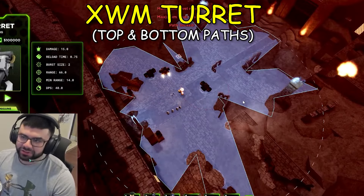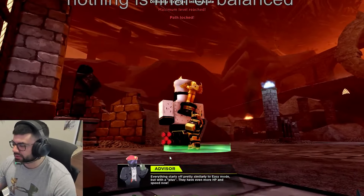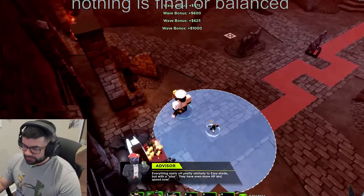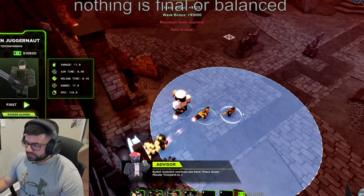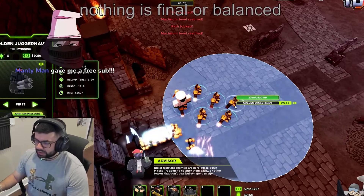It will always be there and rebuild itself after it dies, which is great for the game. Here is the Golden Juggernaut — the stars are not final, as you can see on the top. This tower will shred everything that comes its way.